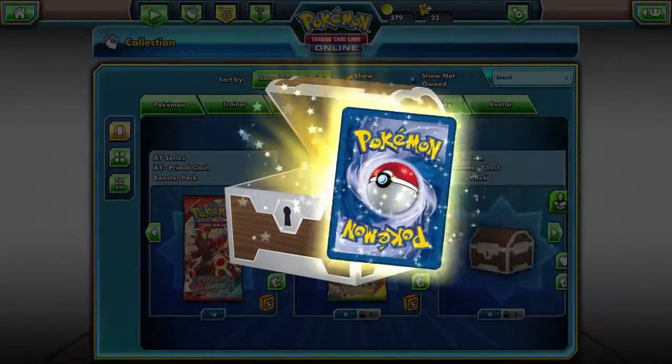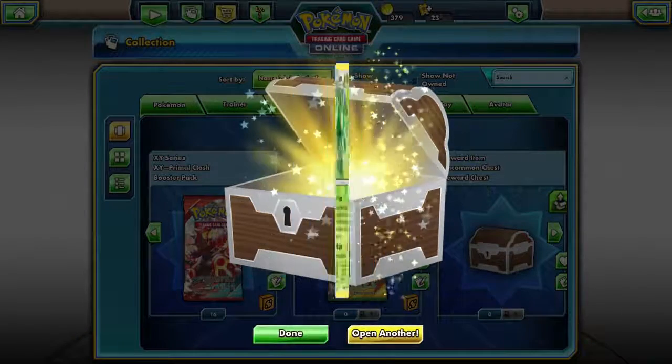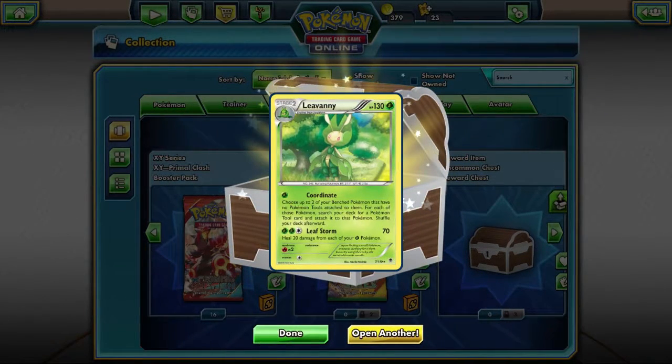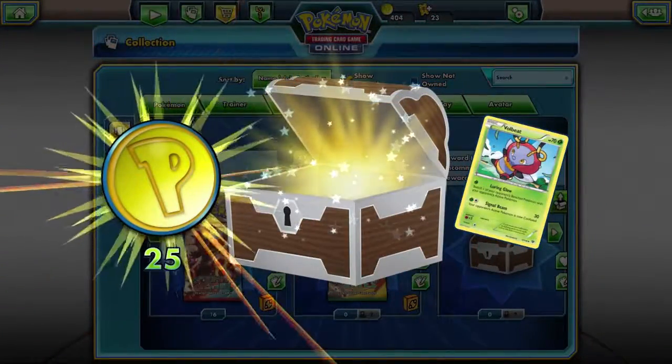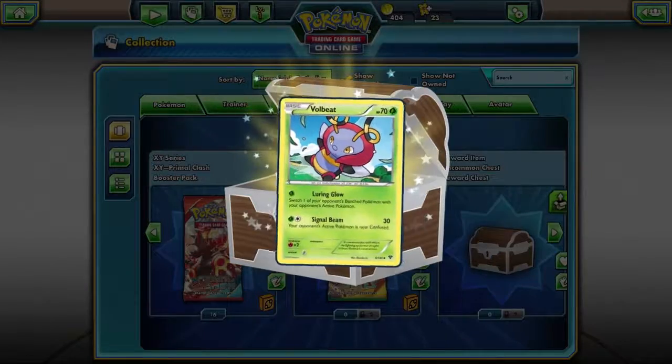We get five coins and a Leveny. Interesting. We're going to open up another one — we get 25 points and a Volbeat.